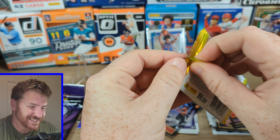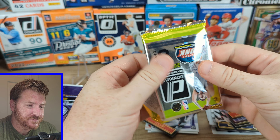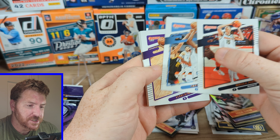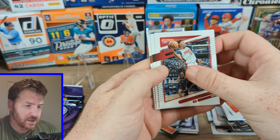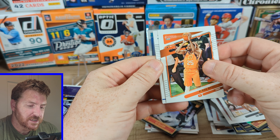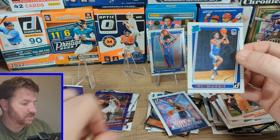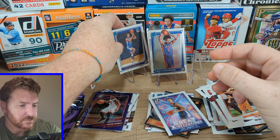Donruss, $30. 21-22. Maybe it's going to be great — maybe they'll sneak one of those autos in here. Doesn't look like it though. Nikola, Jaren Jackson, Tyrese Halliburton, Bam. Joe Harris, Mikal Bridges. Our rated rookie is Jonathan Kaminga. Great Expectations insert — Trey Murphy. So we got a Jonathan Kaminga base rookie. Not great.